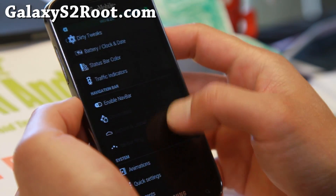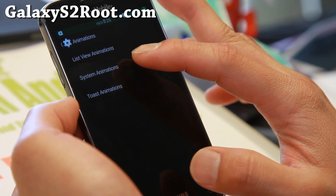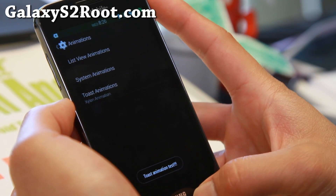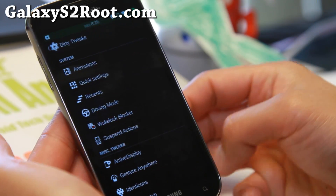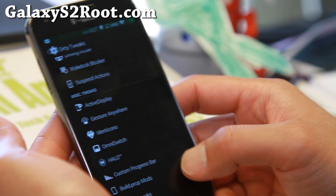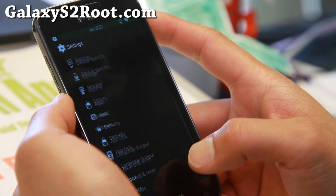Navigation bar, soft navigation bar. Animations — you've probably noticed this is a custom animation I've set here, with system animations. There's also a bunch of preset animations like Xylon animations. Quick Settings, recent driving mode, active display, gesture anywhere, Identicons, Omni Switch, Halo, custom progress bar — you'll pretty much find every single AOSP tweak you'd want here.